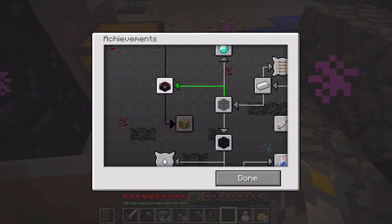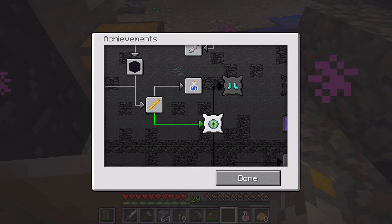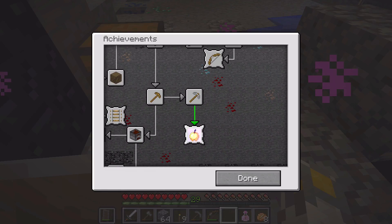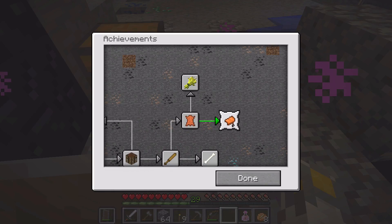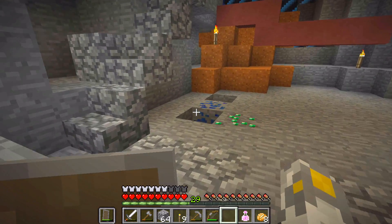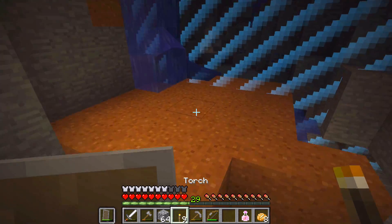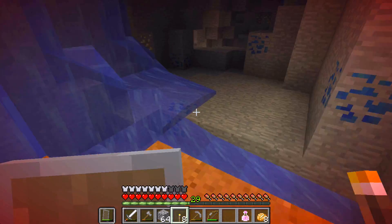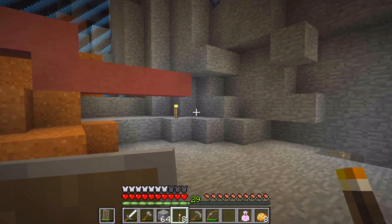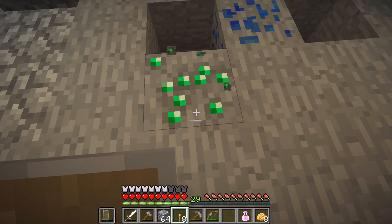We still need to wait for sugar cane to grow to do that. We should be getting closer now — we already have two ender pearls, we need three more. We could eat the Notch Apple, but I'd rather save it. I'm gonna check whether or not Fortune actually affects how many emeralds you can get at a time. So you can actually get up to four emeralds per emerald block with Fortune 3.